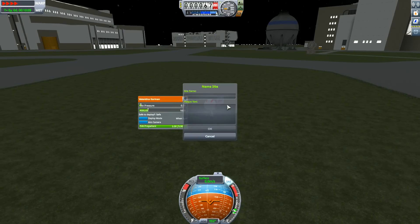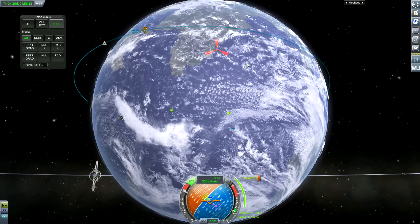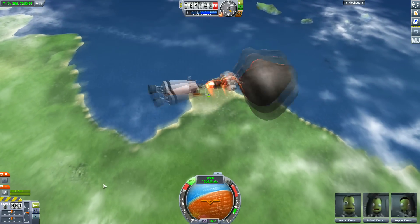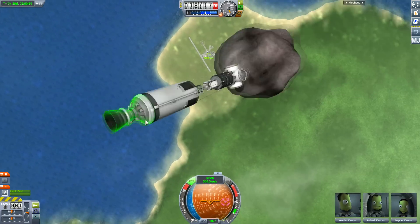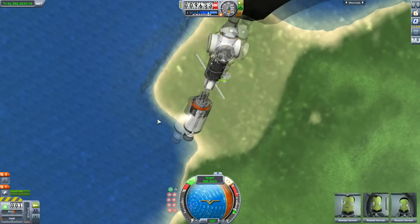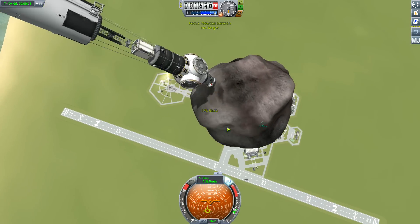Now we have a new mission: return this asteroid to the Kerbal Space Center to study it. The problem is we have a cloud cover mod on this game, so it's impossible to see where the KSC is. Valentina bravely came out, put a flag down saying 'put the rock here', and we sent coordinates to Nudas Rockwell and another Kerbal. On the second quick load we hit jackpot and got close enough to call it a win.